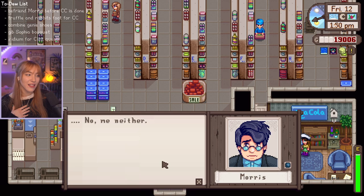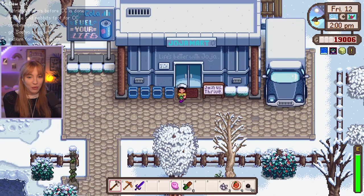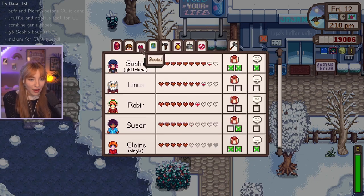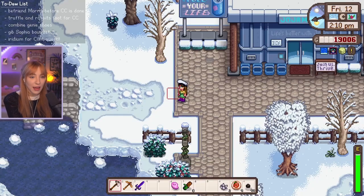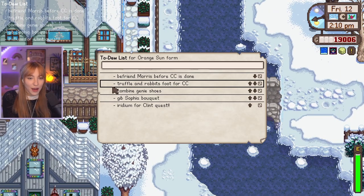Is his storyline going to be really sad? Are we going to feel really bad for him — that we're putting him out of business? Don't make me feel bad for Morris, game, I swear. I'm just so worried. I don't want to finish the Community Centre without finishing their friendship, but Morris is taking so long. I need to find a loved gift for him. We're almost at two hearts. What is his loved gift again? I've forgotten.